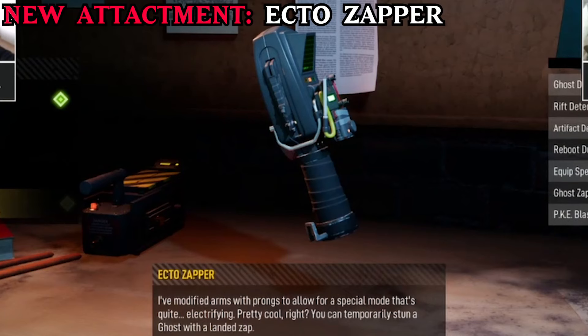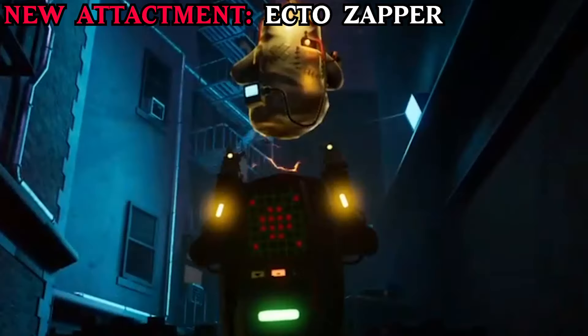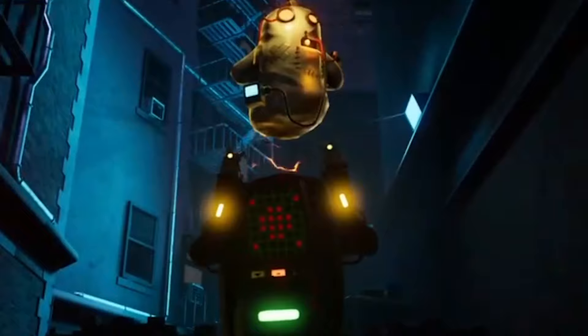A new attachment for the PKE is also coming: the Ecto Zapper. Appearing from the Afterlife movie, this is a close range stun. It replaces the PKE blast, but has a better cooldown and is faster for stunning.